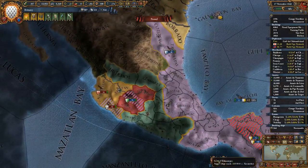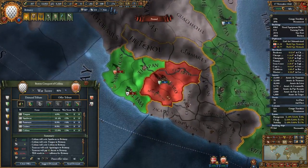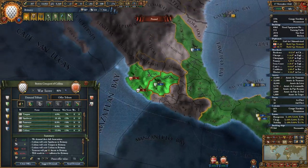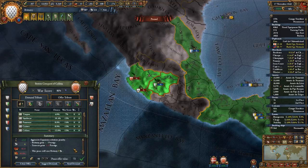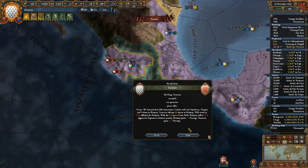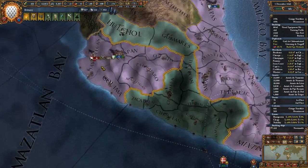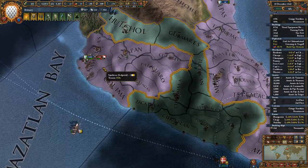86 war score. Let's see what we could take from them — we also want all their cash. We could completely eliminate them. Now our subjects just have to kill the rebels.